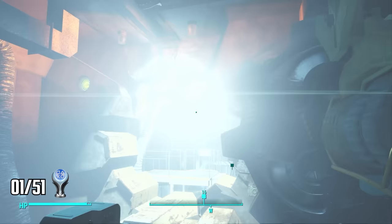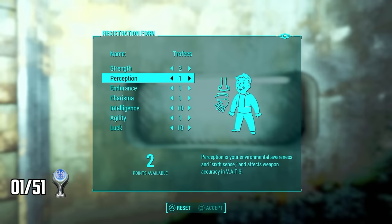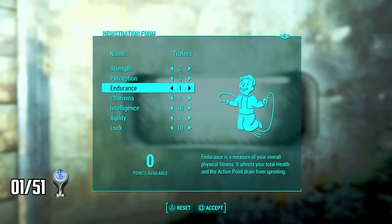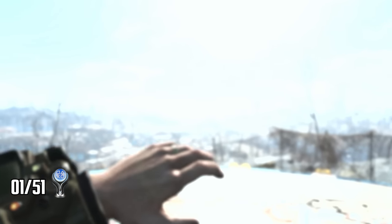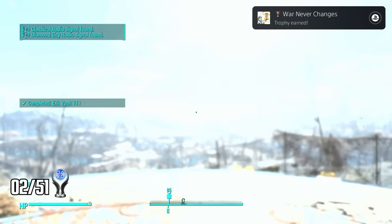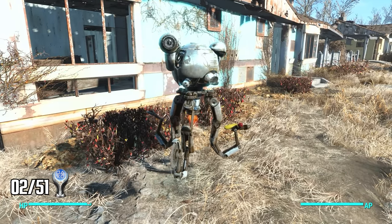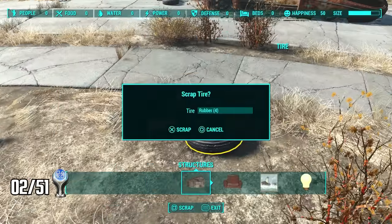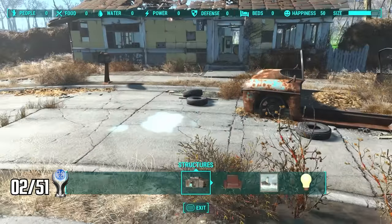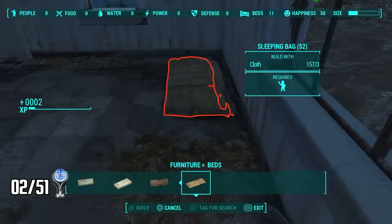Moving further through the vault I find a Pip-Boy and strap it onto my wrist. I use it to open the vault door and make my way to the elevator. Before leaving, the game offers me a chance to change my stats — my intelligence is going to be very low, which is very important for something I'll explain in a bit. The elevator takes me outside, earning my first story trophy: War Never Changes. I find my old robot butler Codsworth who tells me I've been gone for 210 years.